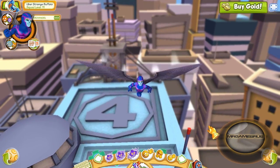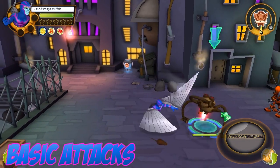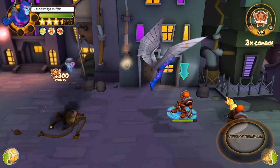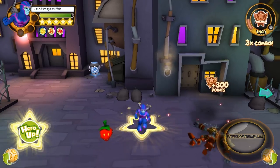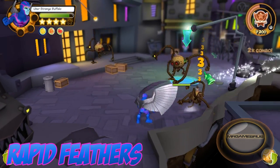For his basic attacks, Archangel slashes enemies with each wing, then hammers enemies from the air, follows that up by dive bombing enemies three times and knocking them back, and then shoots out feathers knocking down enemies.